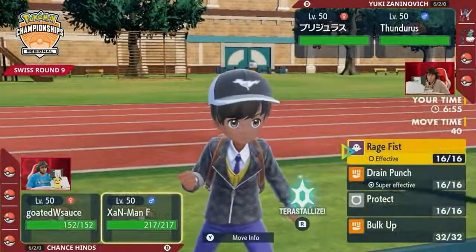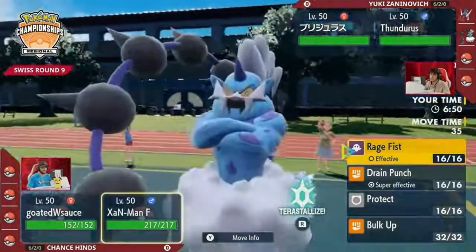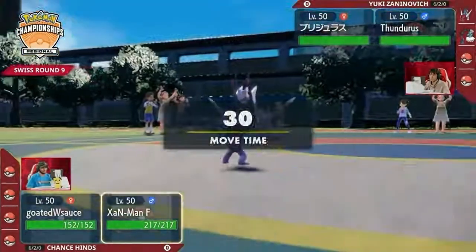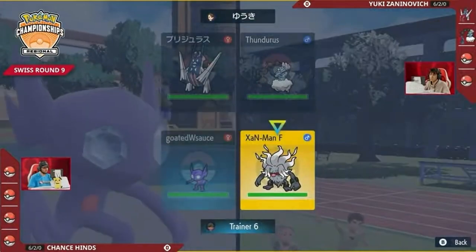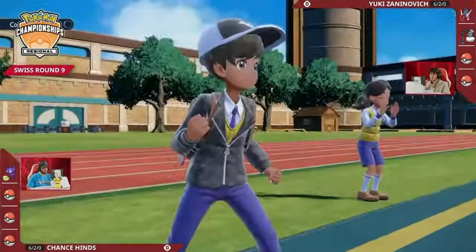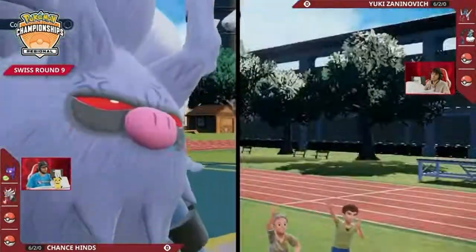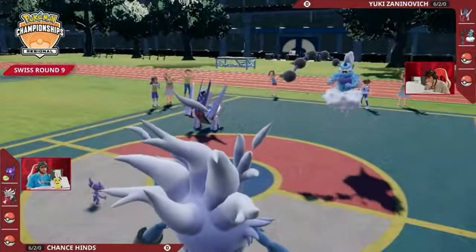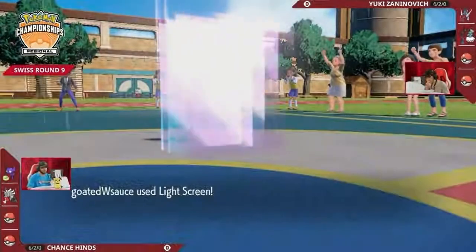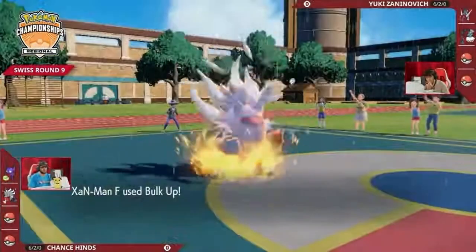This Sableye will be able to set up screens promoting longevity for Annihilate on Chance's side of the field. It's going to be able to set up a Light Screen to mitigate the damage coming in from Archaludon. You can imagine something like an Electro Shot or a Flash Cannon is coming this turn, but the Bulk Up is not going to help with that. You probably still want it to start getting the attack boost because you're not going to KO either of these Pokémon too quickly. A Light Screen may not be enough — especially if it's repeated Electro Shots where Archaludon starts to boost its own special attack, mounting damage quickly against this Annihilate.